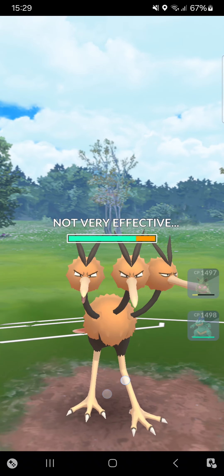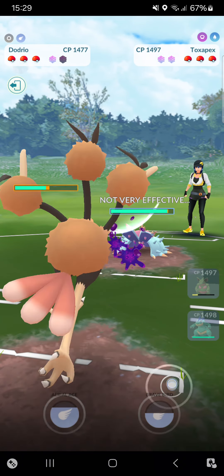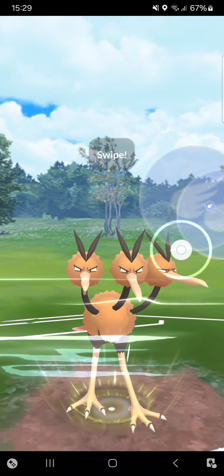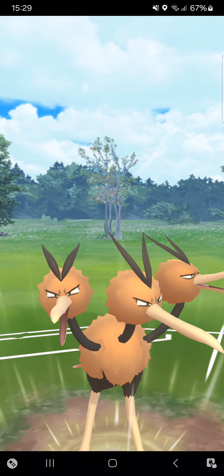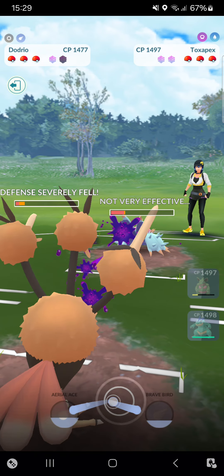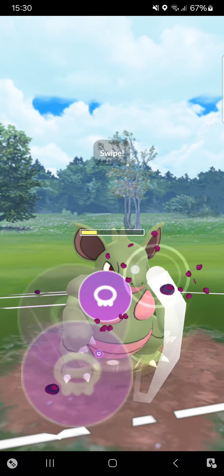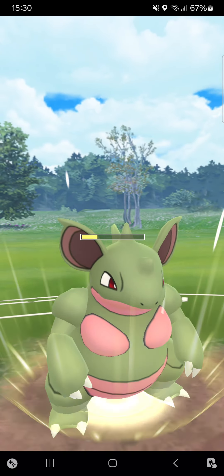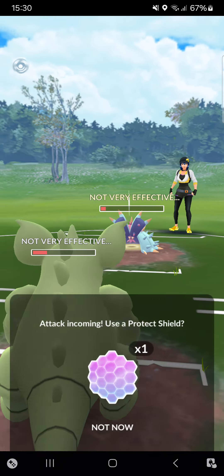Drill Run — not very effective. Opponent is switching into Toxapex. I have a move ready — going for the Brave Bird. Will she commit a shield or not? No, she won't commit — and that's massive damage against her! Really amazing. Switching back into Nidoqueen. I think my best option is to go for back-to-back Poison Fang at this point. Poison Fang one — oh no, I can't go for the back-to-back.